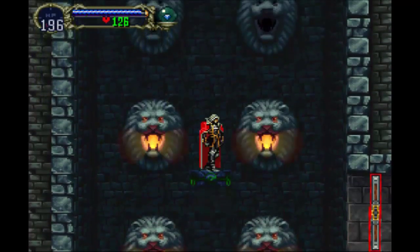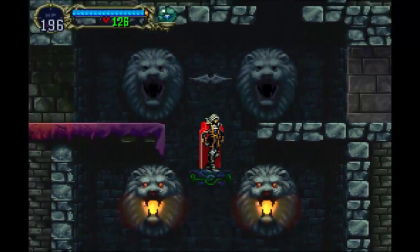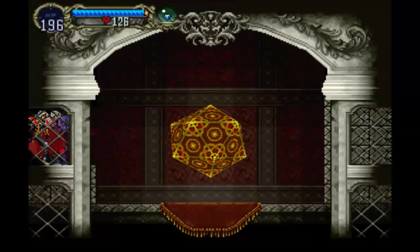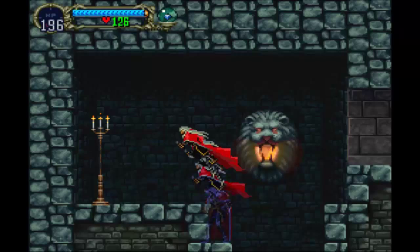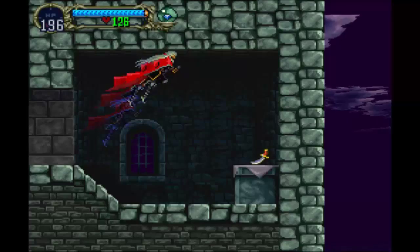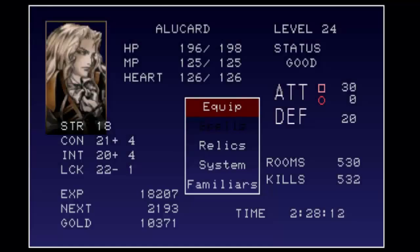Now go up here. Some of you are going to try to figure out what I'm doing here. There's a save point here, but we're not going to use this — we've already saved somewhere else. I could've saved elsewhere, but that gives me room to go somewhere else after this. If we go over here, we get a Falchion — let's see what that does.